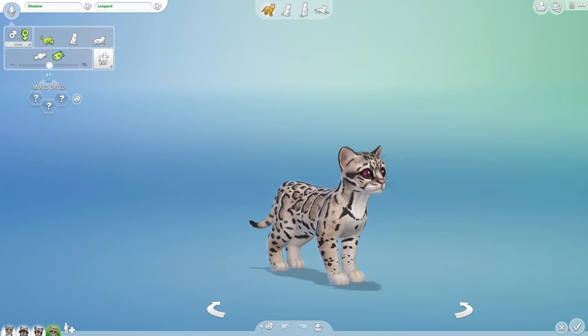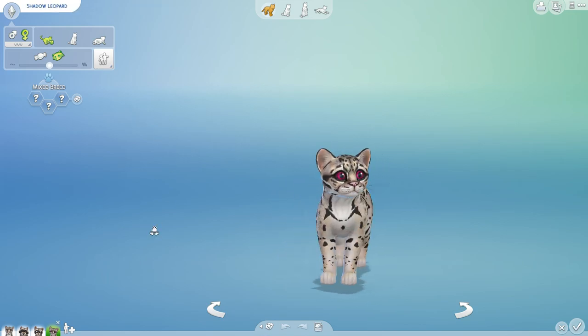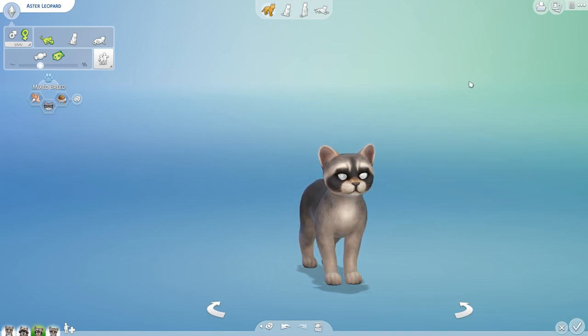I am so excited to have you here — look, you have purple eyes! We are getting a lot more luck with these patterns than we have had with some of the mixes in the past. Shadow, you are affectionate, skittish, and fluffy. I wonder if Shadow actually is the eyes for her sister Aster — I could see both of them relying on each other.